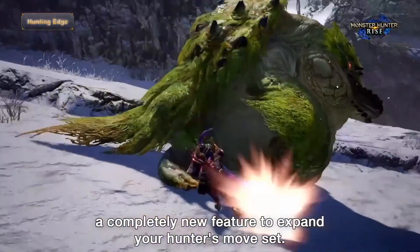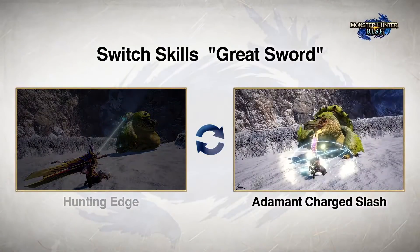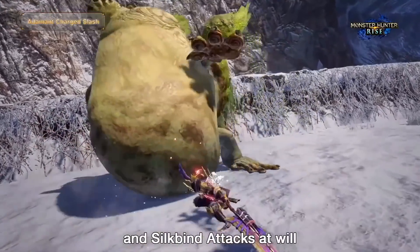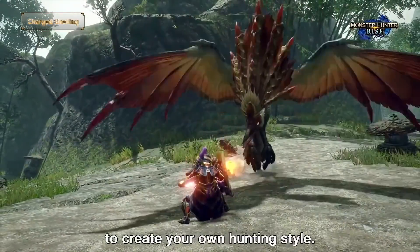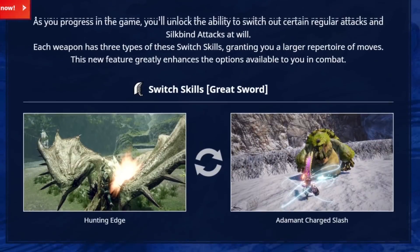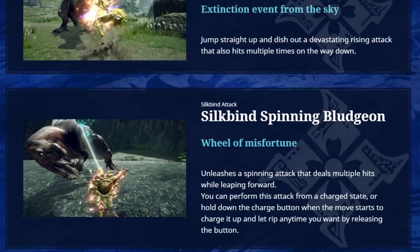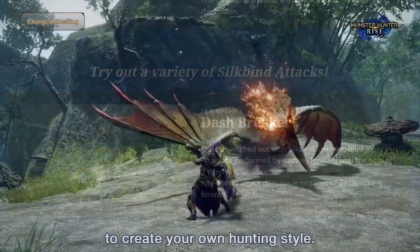By progressing the game, we'll unlock the ability to switch specific regular attacks and siltbind attacks. We have new actions for all 14 weapons in Rise. We know one new siltbind attack for each and every weapon, and in the latest gameplay from the trailer, we know multiple regular attack changes. A lot of the confirmations of these abilities come from the official website, as well as what we learned in the trailer itself. The website tells us each weapon will have three types of Switch Skills, which will greatly increase our options to play with each weapon.